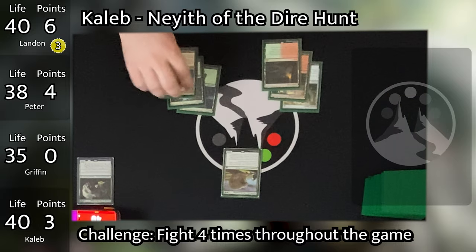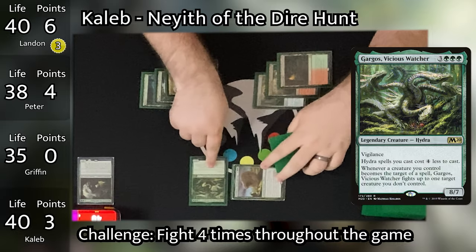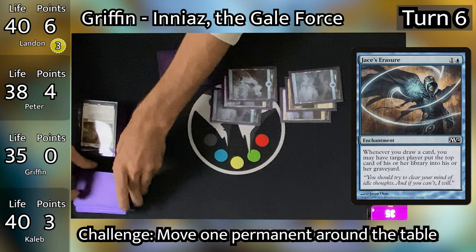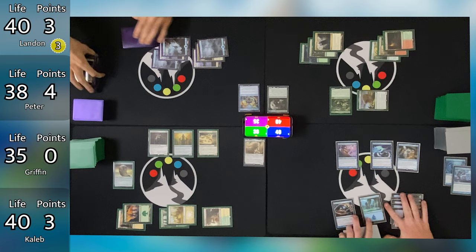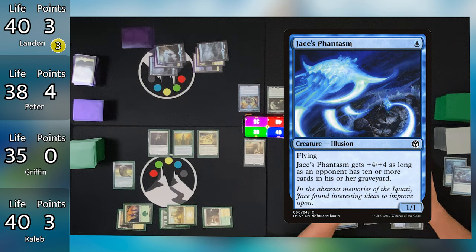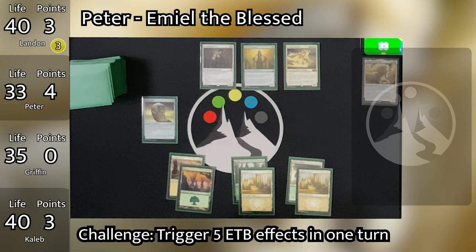Caleb untaps, draws, plays a Command Tower, then goes to combat swinging Grothama at Griffin. Griffin blocks with the 3/3 Golem and takes no damage. Caleb taps out to cast Gargos, Vicious Watcher, and passes. Turn 6: Landon untaps and draws, triggering Jace's Erasure to mill Griffin for 1 — Bruvac is not out this time. He recasts Bruvac for 5, losing those 3 points for casting his commander again. Then plays an Island to trigger Hedron Crab and mill Griffin for 6. Landon goes to combat, swings Jace's Phantasm at Peter for 5 — no blocks, since Peter doesn't have flying. Peter takes 5.